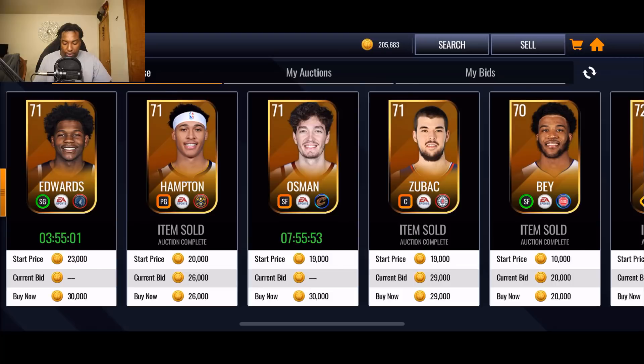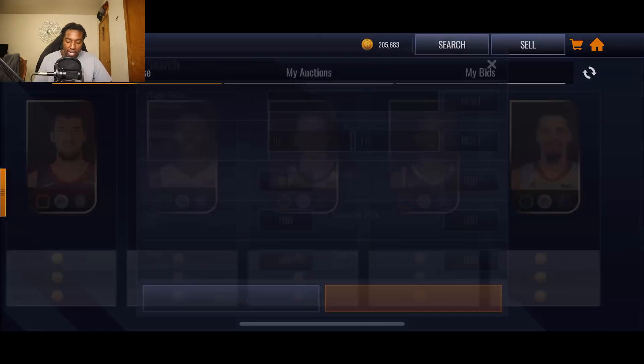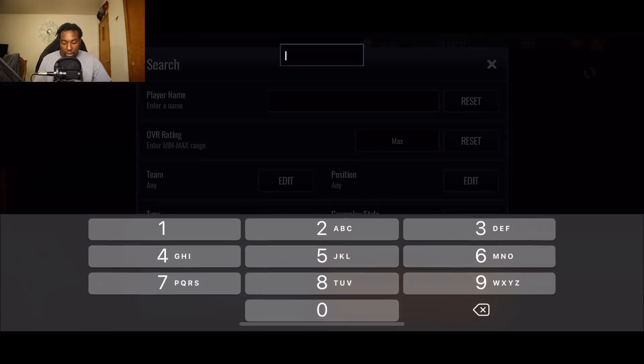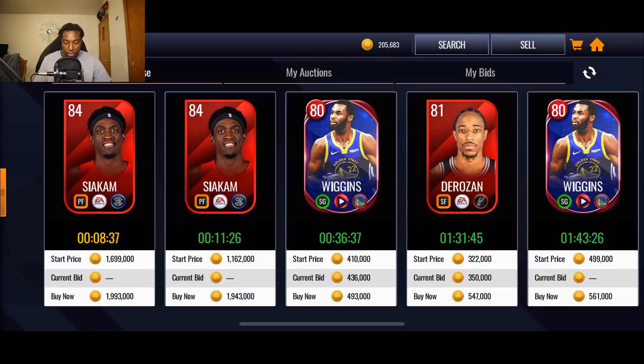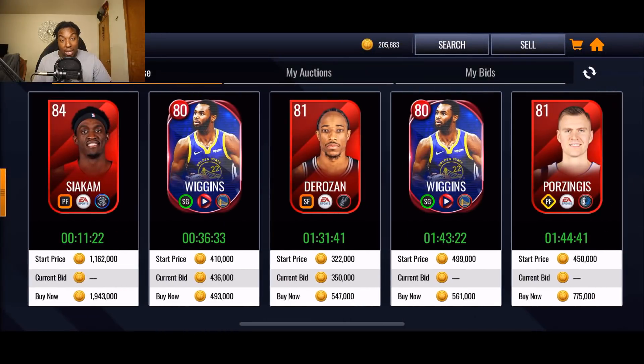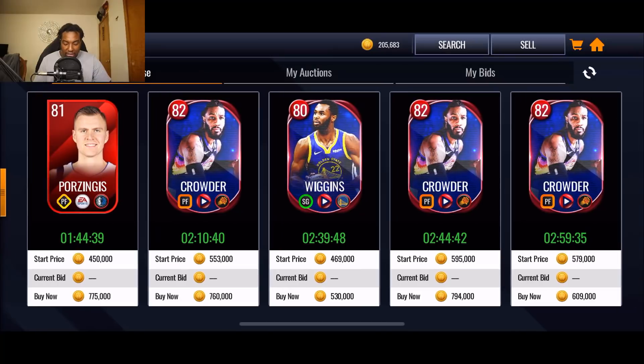We're starting things off here on the auction block right now. I've just been sniping gold players because that's really the only good filter that's out right now. There's not really that many programs out right now. I know a lot of the primetime cards are on the auction block now, like the Wiggins. I'm currently grinding for the Wiggins — I'll show you guys my progress on him in a second.